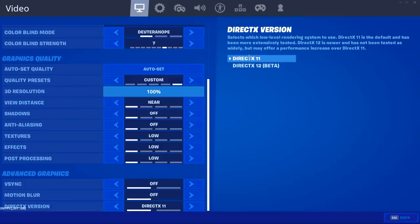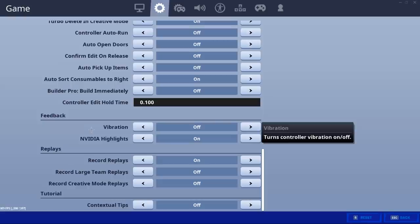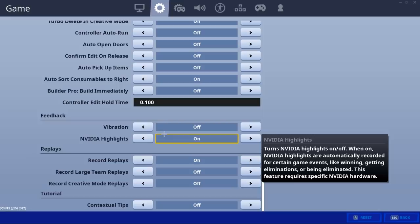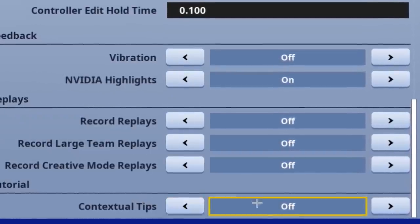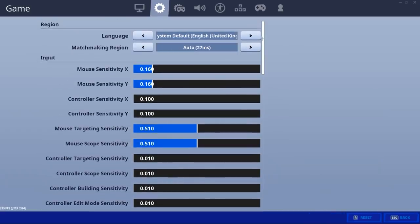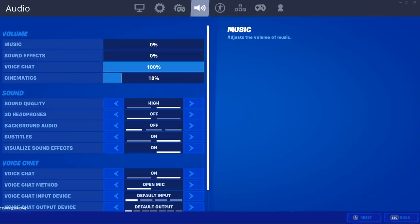The main thing you want to do here is go to Game settings and scroll all the way to the bottom. Make sure Nvidia Highlights is off — that's only if you don't use Nvidia Highlights. For replays, you want all of those off — every single one of them. Turn off Contextual Tips as well. Basically everything below the vibration setting you want turned off. Having replays on in-game actually makes your game a lot more laggy, which might surprise a lot of you.